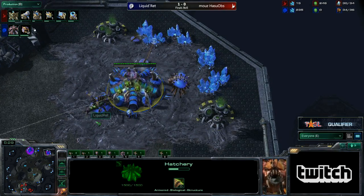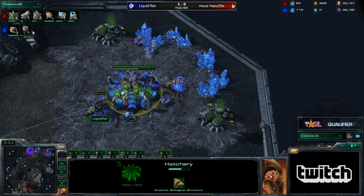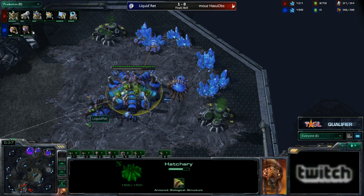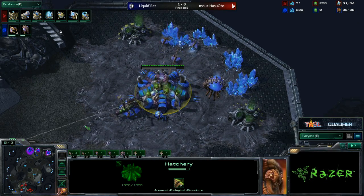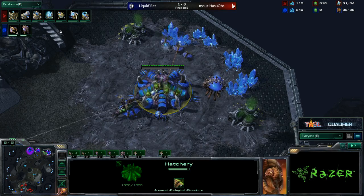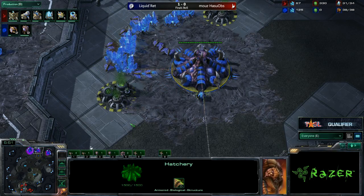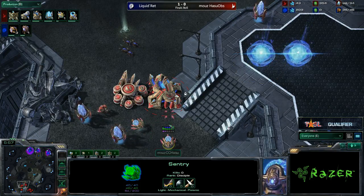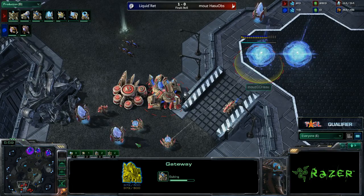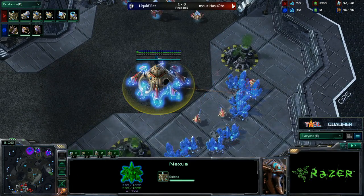We'll see how these players actually go about it. I want to talk about Forge Fast Expansion against this Gateway Expansion, because the Forge Fast Expansion gets you everything that Hasu has done already, but without the sentries. The sentries are really good for later on, but you don't do it for what you get — you do it for the timing. You do it for the faster Warp Gate. Exactly. Warp Gate is going to be done — it's 30 seconds away, and it's six minutes into the game.